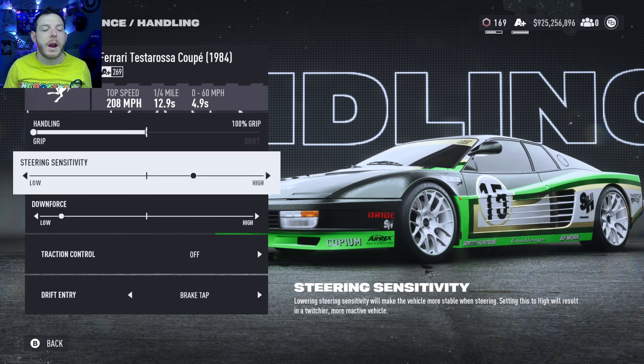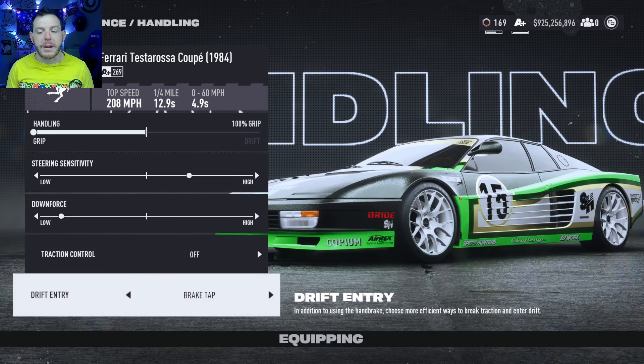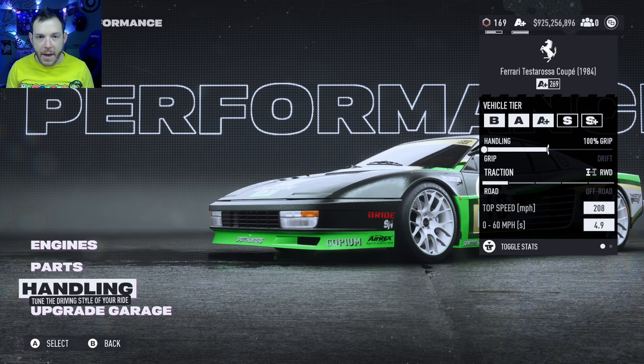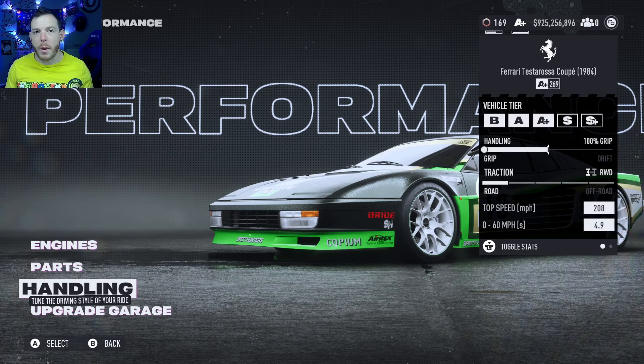Steering sensitivity is whatever. Downforce: one click from all the way low, so go all the way left and back it off one — that is A-plus 269. Track control off, drift entry brake tap. This is the fast rosa, it is the top speed king — we have not dethroned it yet. 770 on the horsepower, 887 on the torque. It says it does 208 with redline tech, but you're well into the 215 range. It goes — you will walk everybody. This is a cheat code for the speed races.